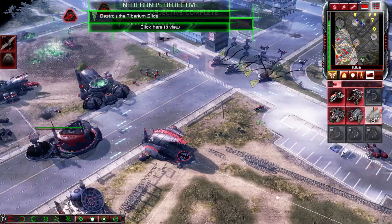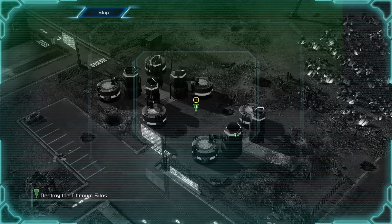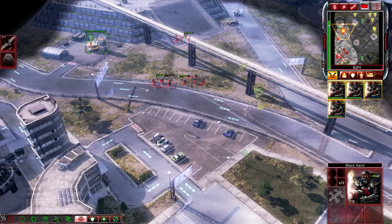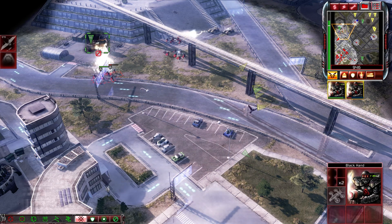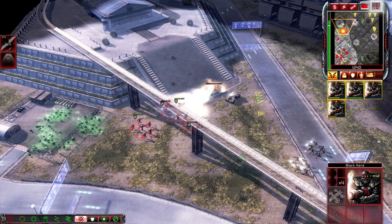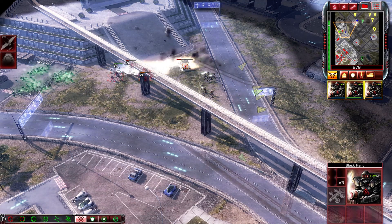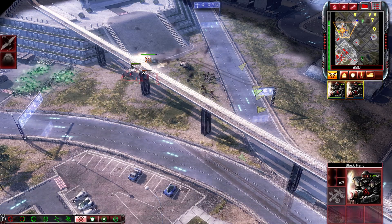New bonus objective: spread Tiberium through the city by destroying GDI's Tiberium silos. The flames will rise. Enemy units sighted. Unit under attack. That is work to be done. They will fear us. We will be delighted that we are spreading Tiberium. They must die! Attack! Burn them alive! The flames will rise. Attack!